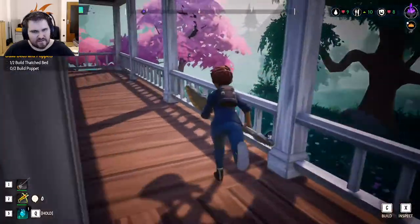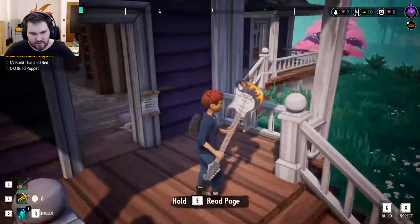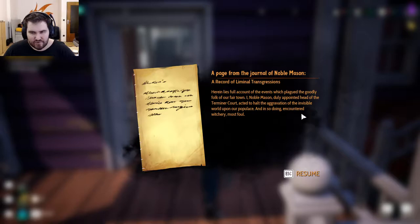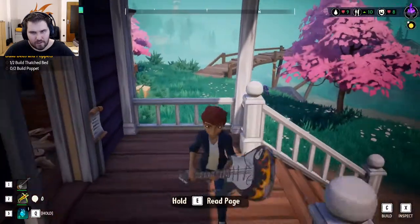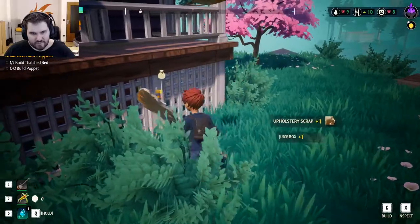There's a page — a page from the Journal of Noble Mason. Herein lies a full account of the events which plagued the goodly folk of our fair town. I, Noble Mason, duly appointed head of the Terminal Curd, acted to halt the aggravation of invisible words upon our populace, and in so doing encountered witchery most foul. And there goes the witch hunting.